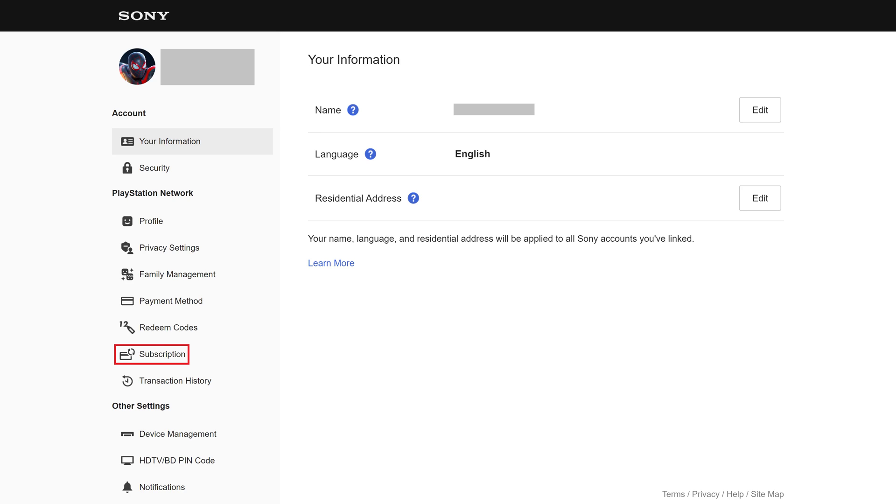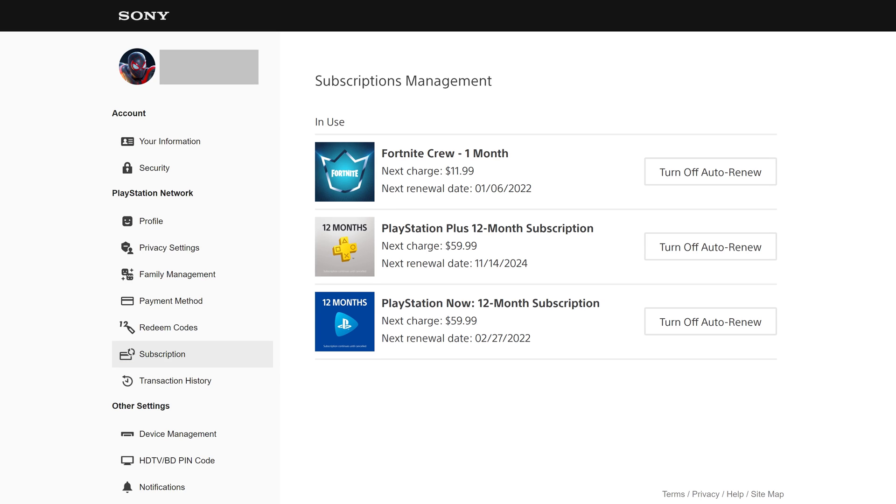Step 3. Click to select Subscription in the menu along the left side of the screen. The Subscriptions Management window is shown on the right side of the screen.